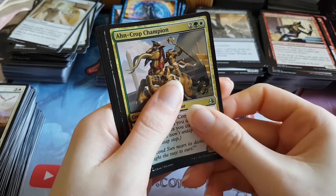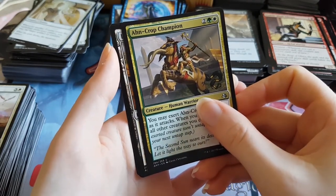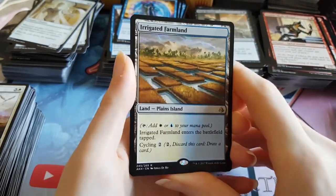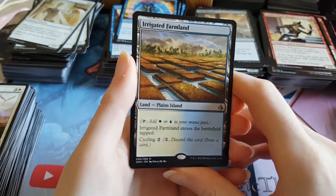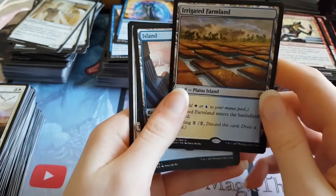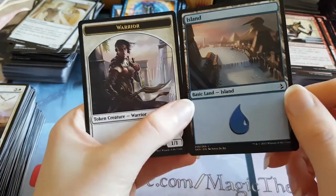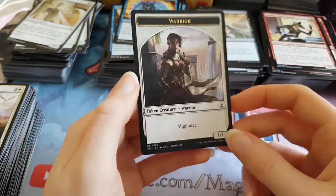And the rare — it's another land. Is it a dual land? Yes — Irrigated Farmland! We have another dual land, that makes three in the box. It's actually worth more than the Mythic we got last pack. A full art land would have been worth more than that Mythic too. So an island and a warrior token.